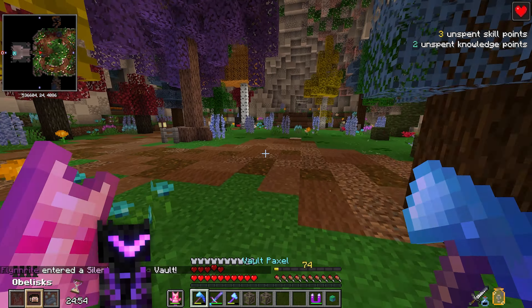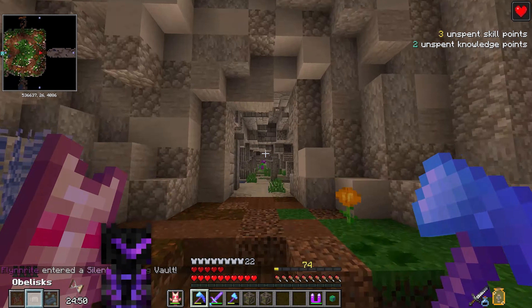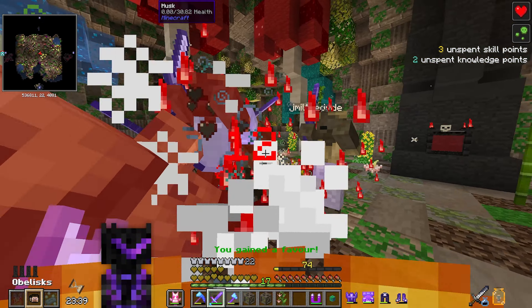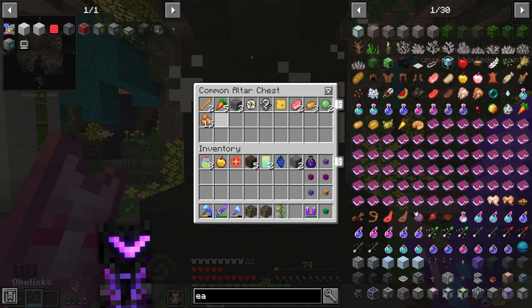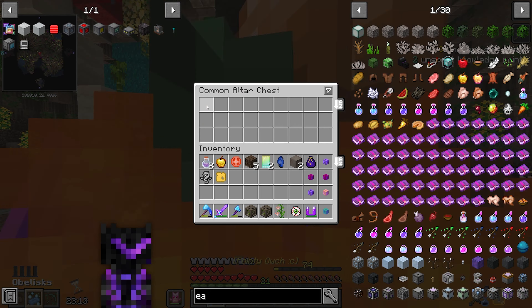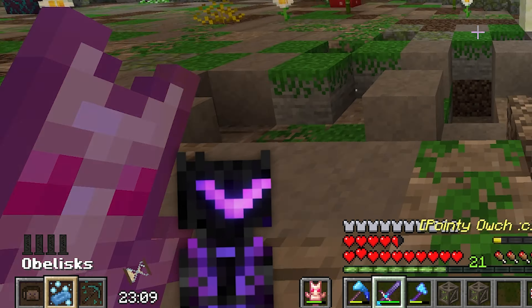As usual I'll do some super cuts — no need to watch the whole vault. Holy crap, look how many mobs there are, this is perfect. I came to a favor room. Let's see what's in the box — unidentified vault title. It's not going into my dank, but that's fine.